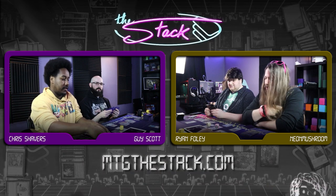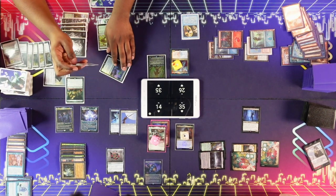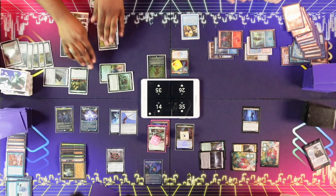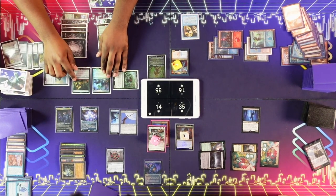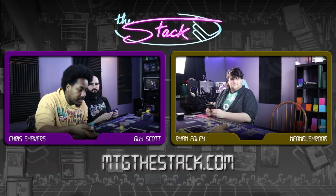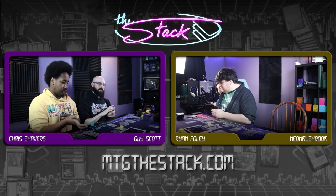You can't block this guy. Correct. I'll take four. I got no walker so that's just four. I need to pressure both of you. Here's ten at you. I can't stop him — he's got vigilance. This quest doesn't do anything without a planeswalker. Go ahead.